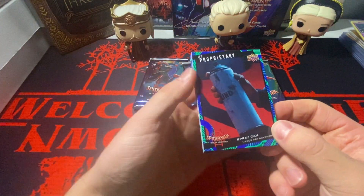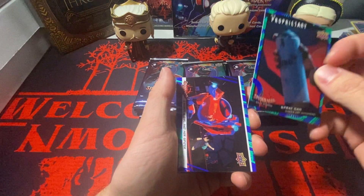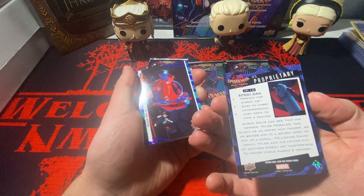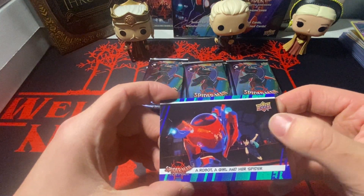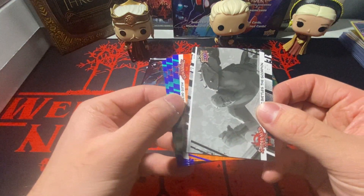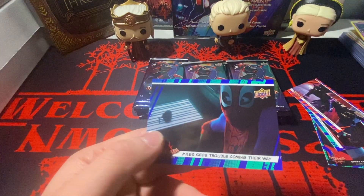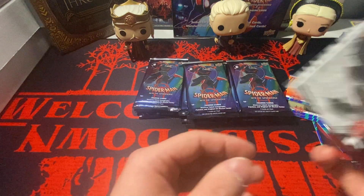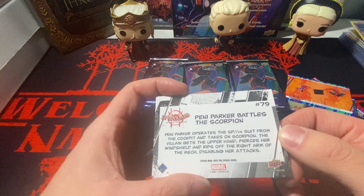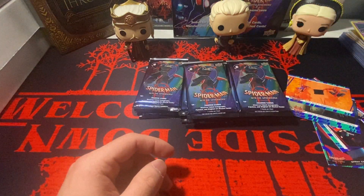Alright, here are the 15 packs. Please give me an auto — I didn't really look at the checklist too hard, I'm just opening this for fun. So here's the base. Some of them look like spray can designs, some are scenes from the movie — like this one here. And here's the Prowler. We got a black and white card too. Miles Morales spray paint — 'Sees Trouble Coming Away.' I don't see any numbering on the black and white.